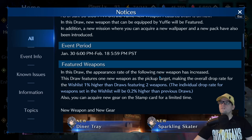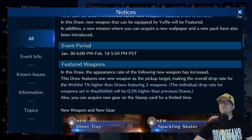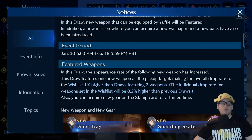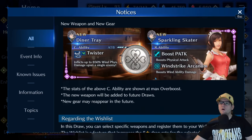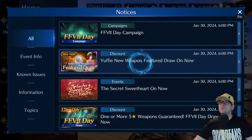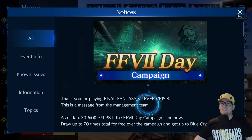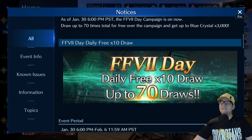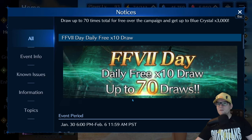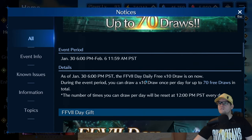This draw features one new weapon as the pickup target, making the overall drop rate for wishlists 1% higher than draws featuring two weapons. So anything on your wishlist - if you do draw on this, you're gonna have a little bit higher chance of getting those wishlist weapons, which is really good. And then you got the Day of Seven campaign going on right now with daily free 10-draws. Gotta hand it to them, they're giving them out like crazy.